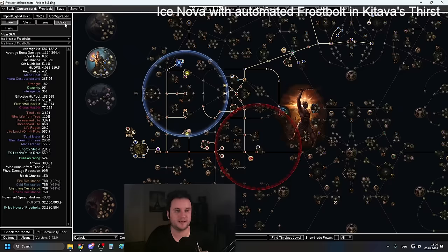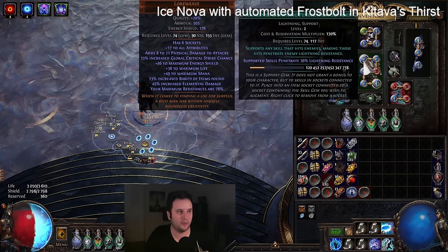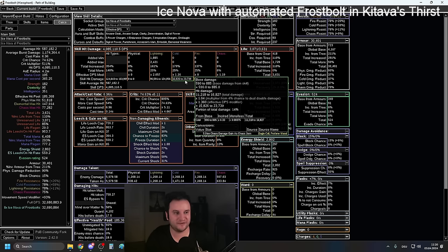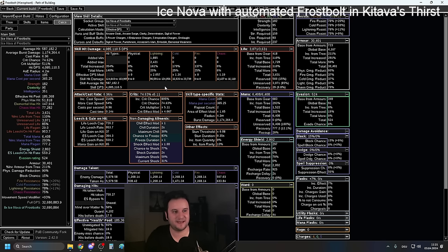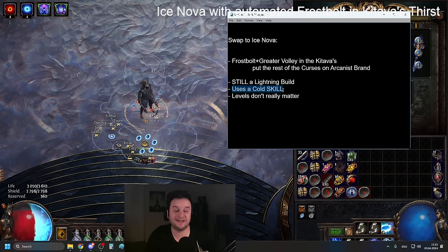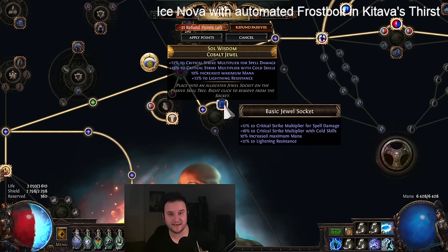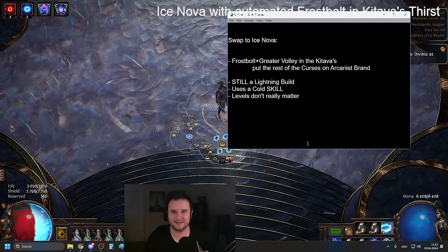If you want to see the defensive rework with Loreweave, Eternal Damnation, and Corrupted Soul, you can jump ahead to the timestamp. The most important thing I want to drive home is that this is still a lightning build, because archmage is dealing most of our damage. In my main setup I still have Awakened Lightning Pen. If you go to POB you can see in the calc how much damage is dealt in cold versus lightning — my cold damage goes from 15 to 23k and my lightning from 96 to 124k. So 80 to 90 percent of my damage is still lightning.